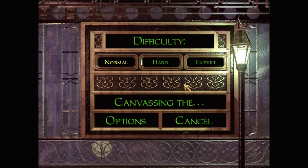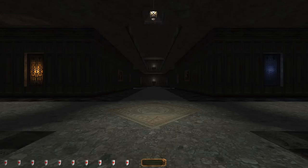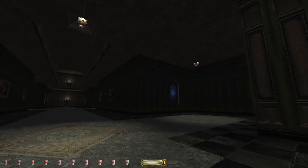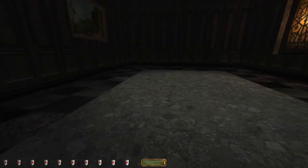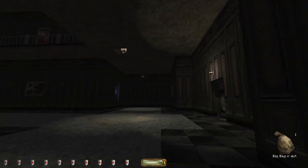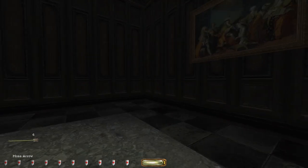No sword, no blackjack, and we're seeing the neighbourhood. Make off with at least 30 paintings to make the risk worth it — that's 40 or 50. You know what, we're on expert, so we can do 50 paintings. Paintings don't weigh much — you just cut them out of the frame and they weigh very little. This is fancier. No sword, no blackjack, and I just have six moss arrows.